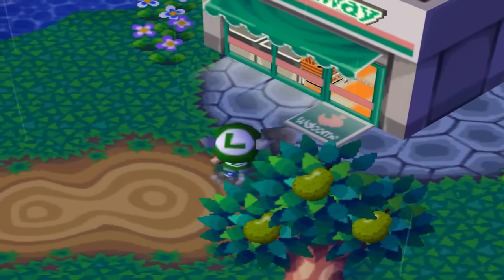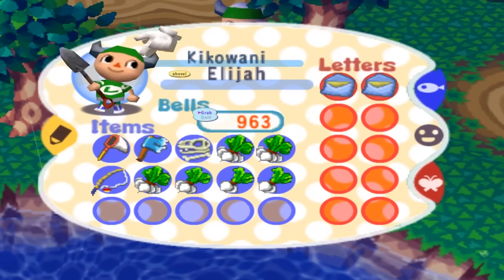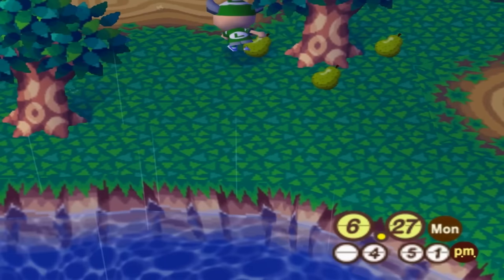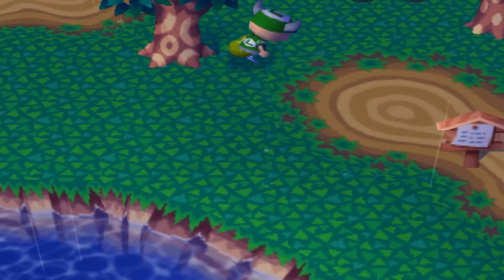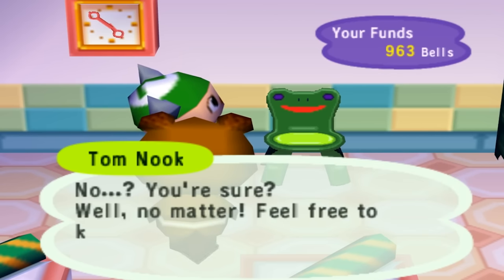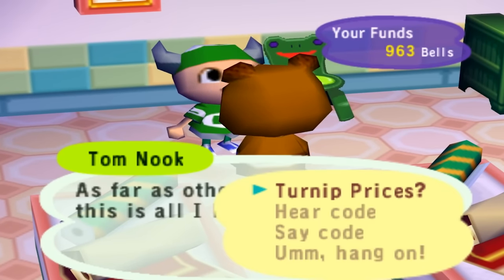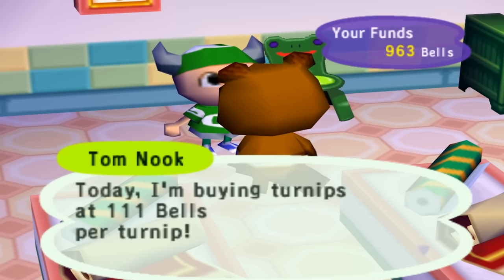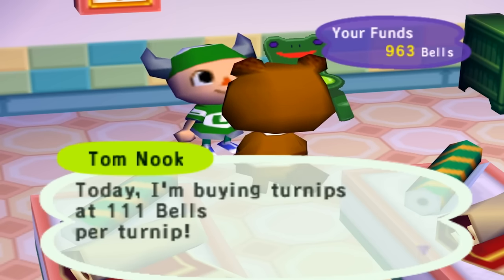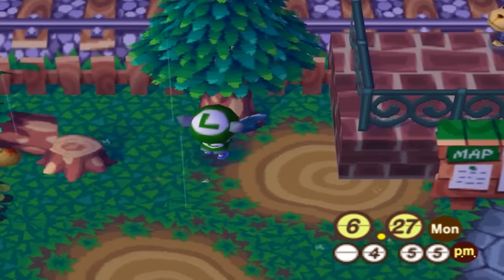Day thirty-four was a really big deal — my pear tree survived and blossomed. This was a massive relief. Not only are each pear worth 500 bells, but instead of selling these three pears we could plant more pears and start growing a ton of pear trees. Imagine what we could do with a ton of pears across the island! The turnip price was 111 bells — basically breaking even. I'd rather risk going negative in hopes of a bigger return, so we're holding out. I also ended up replacing some front trees with more pears to grow.